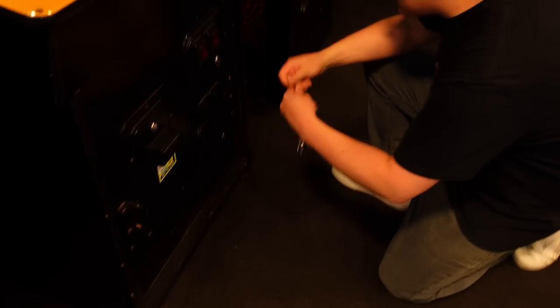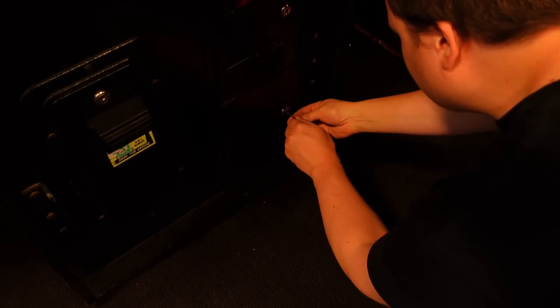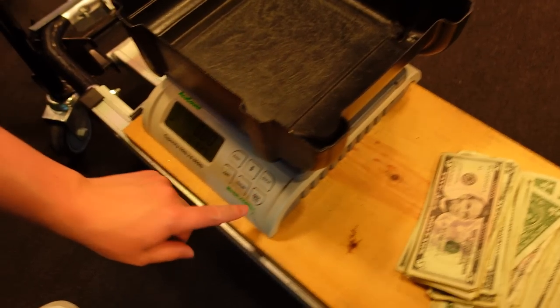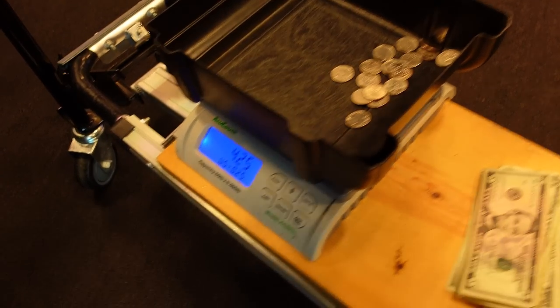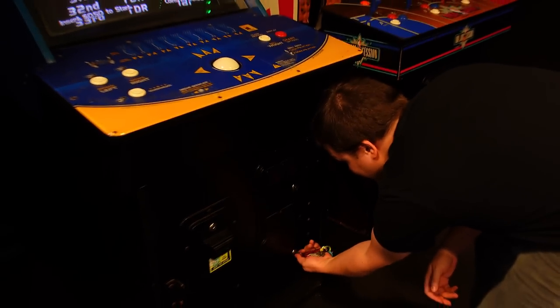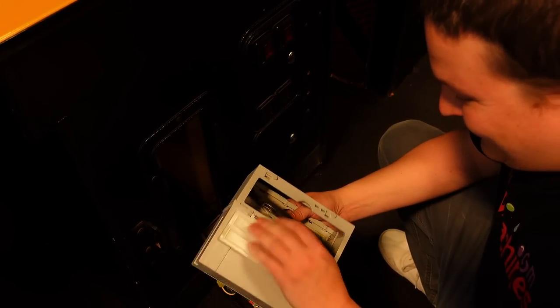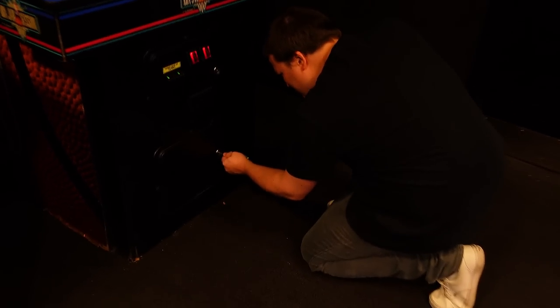Now we've got to start collecting from the arcade games — your all-favorite part. We've got Silver Strike Bowling, baby — very nice. Let's see how much it made. Check out these quarters. It takes cash too? It does — that and the NBA gems. I think this cash magazine is a little overkill — that is super overkill. Because we got one buck. And let's move on — NBA Jam, baby, one of the best-selling arcade cabinets of all time.